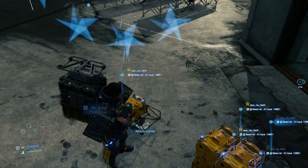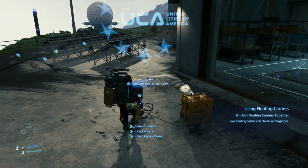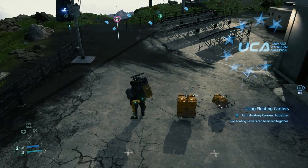Once everything is set, stand in front of the Cargo Carrier and press Square to attach the carrier to you so you can now move freely and the carrier follows. The carrier won't move if you don't attach it to yourself.